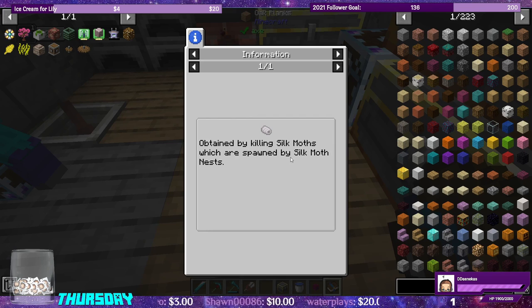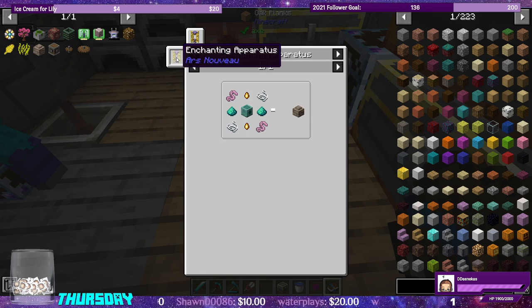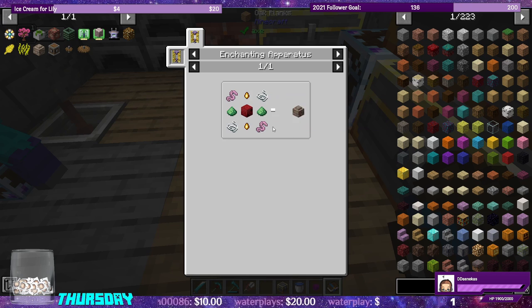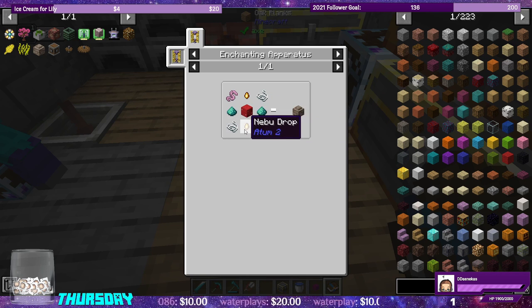Silk Fibers only come from Silk Moth Nests. These also require the Enchanting Apparatus, and for that we need String, Phytogrow, Worms, Nebu Drops, and a Bee Nest.